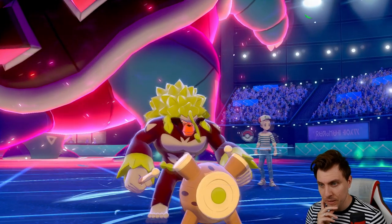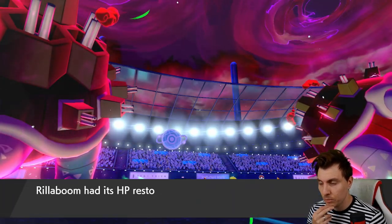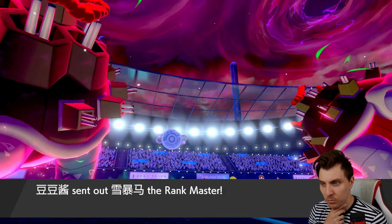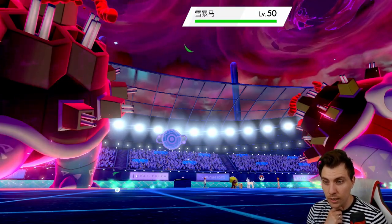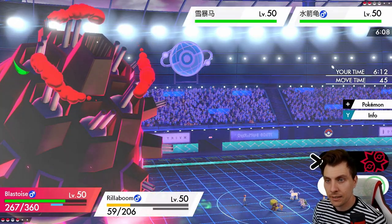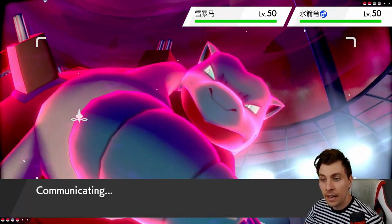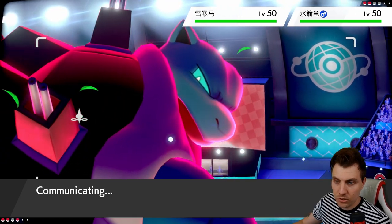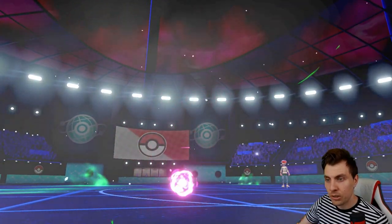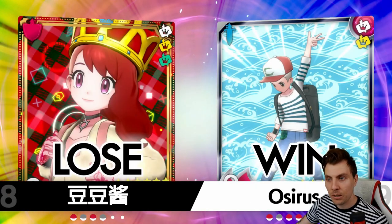One more turn — we get a Grassy Glide into the opposing Blastoise, not Dynamaxed at all. We've still got room for our Blastoise to clean this up depending on what comes in. The Glastrier comes in now, though I'm surprised my opponent hasn't brought their Rillaboom. We go G-Max Cannonade into the Glastrier and a Grassy Glide into the Blastoise — pretty easy button clicking for us. Getting rid of the Dusclops that last turn to prevent Trick Room was the right play. A very good game to my opponent!